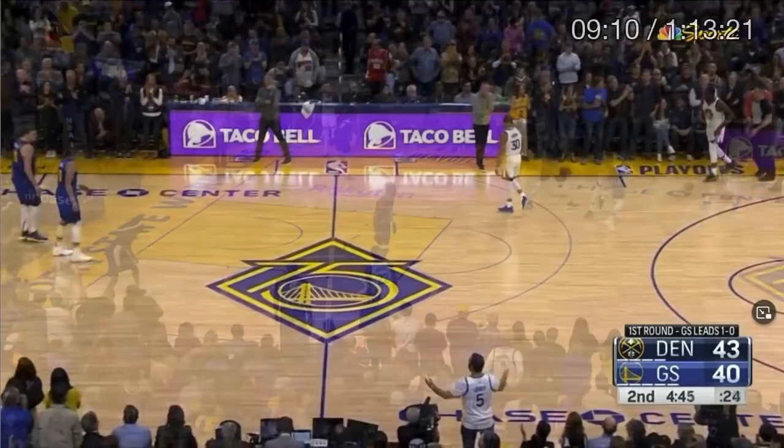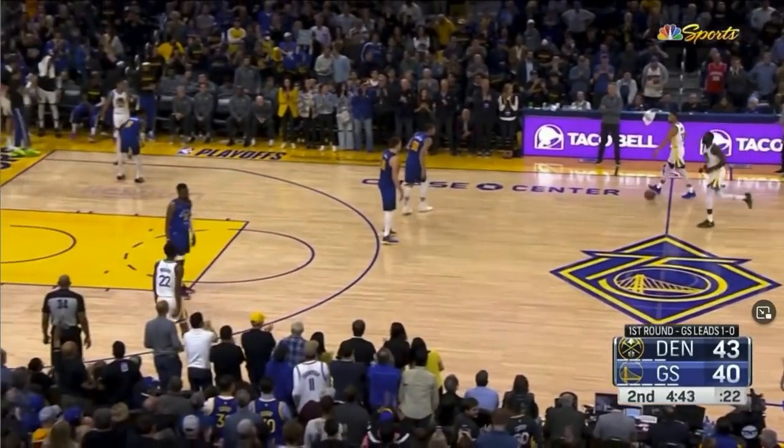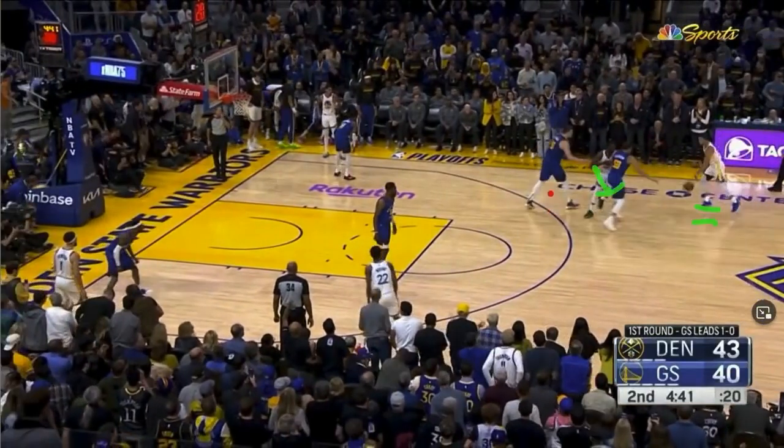So here's the basic problem with guarding this Draymond Green screen for Steph Curry — this wing pick and roll. Can't really blame Denver; no one in the league has really solved it. Question number one is: where do you put Jokic? It's clear the defender has to go over the top to stay with Steph. If you put Jokic back here, Steph can just stop and pop for three — so that's not a great place. If you don't put Jokic back there, you could put him up at the level of the screen and trap Steph, but then Draymond can slip and Steph throws it over the top, making it a four-on-three. So that's not a great option either.